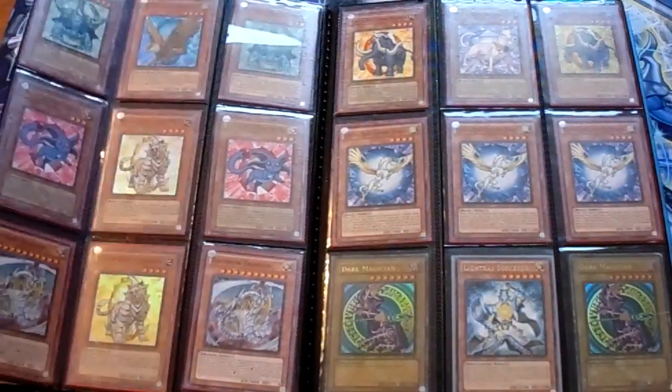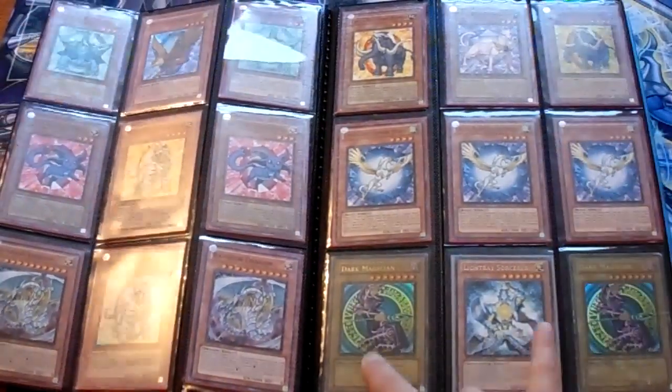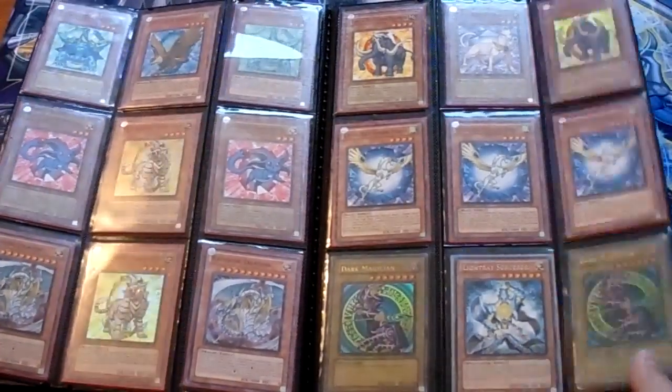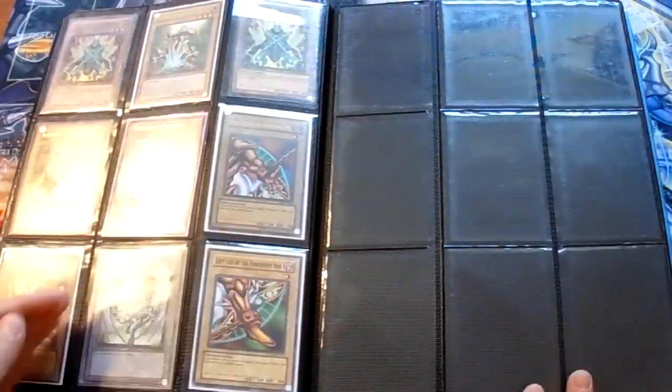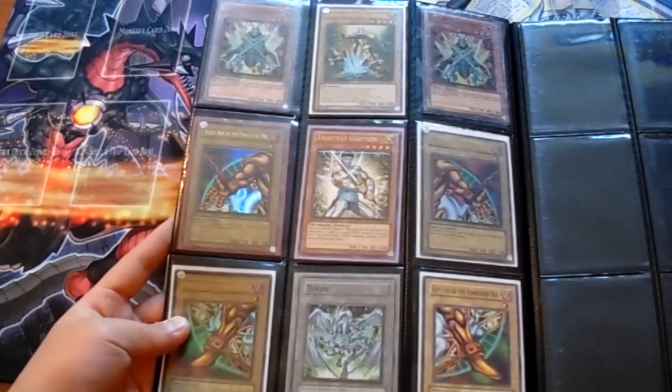From the Ra Yellow Mega Pack: Dark Magician, Lightray, Lightray Sorcerer. I'm looking for the head of Exodia — just one more head. Just one more.